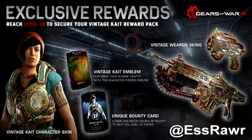On the beta, you are going to be able to get a vintage Kate character skin only if you play the beta. And guess what? You have to do special requirements to get this. Reach level 20 to secure your vintage Kate reward pack, which includes an emblem - a custom in-game identification with a character themed emblem - and you can also get a unique bonus bounty card which is rare, which is a double XP bounty to help you level up faster. And also you can get a custom snub pistol. So guys, confirmed skins are going to be in this game for Lancers, shotguns and pistols.